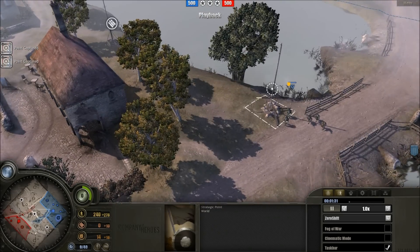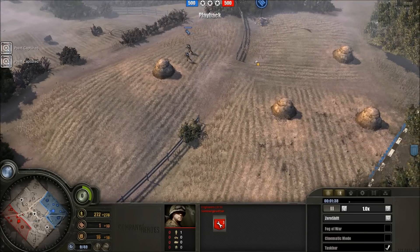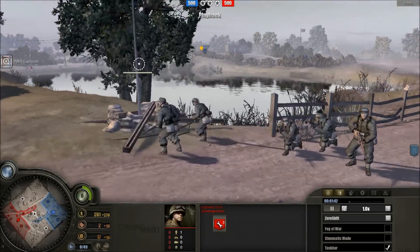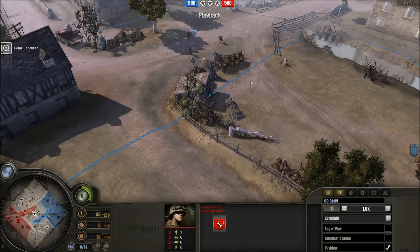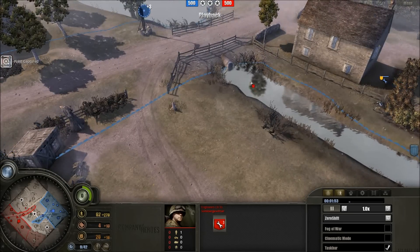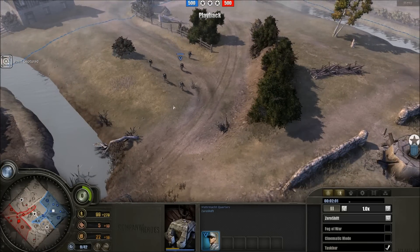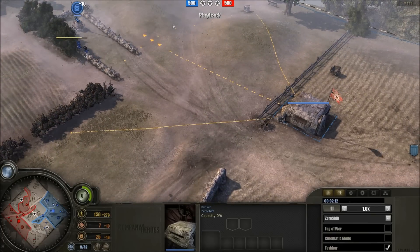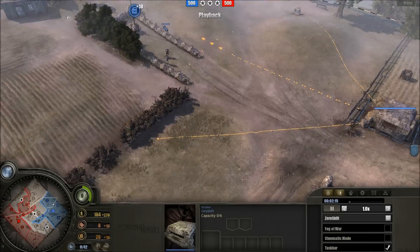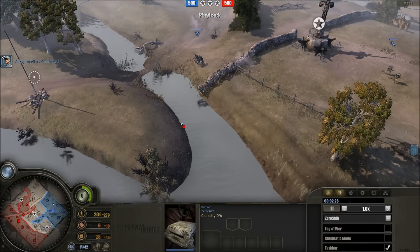Some players wire off this area for protection, others ignore it because engineers moving up won't be stopped by wire anyway. It's up to yourself, but sometimes it can pay off. Both players heading towards the centre, both going for the strategic cutoff point. Engineers sneaking up. All a bit quiet as the Volksgrenadiers move up.